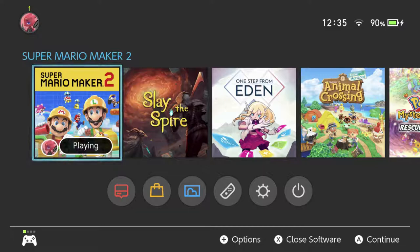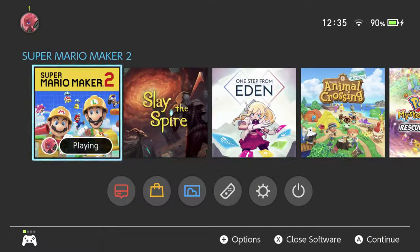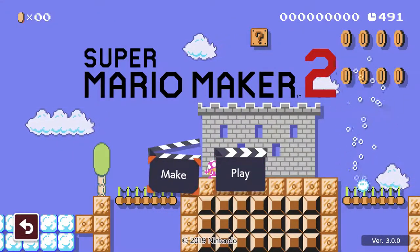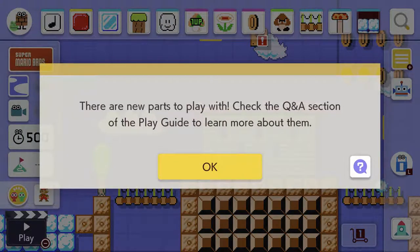Hey there everyone, this is Danielle taking a look at Super Mario Maker 2. The reason I'm looking again is there's been a recent update — it's version 3 now and I haven't looked at what's in this game for a while, so I thought I'd check out some of the new content, see what you can do now, the cool stuff. So I've already loaded the game up, it says version 3 down the bottom, so we're just gonna jump into make mode.